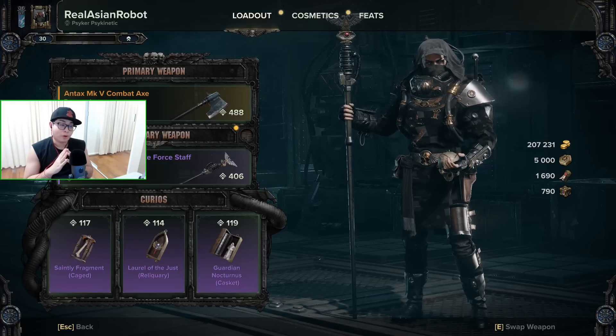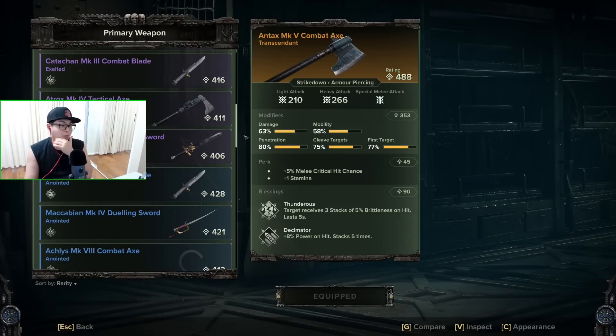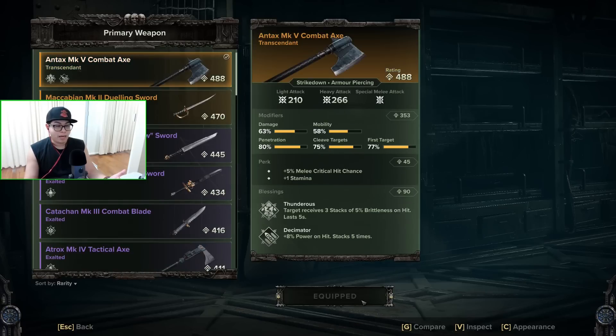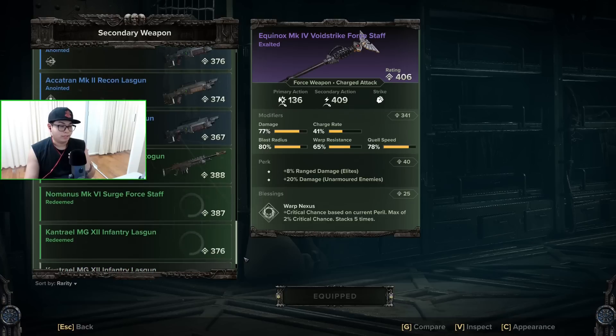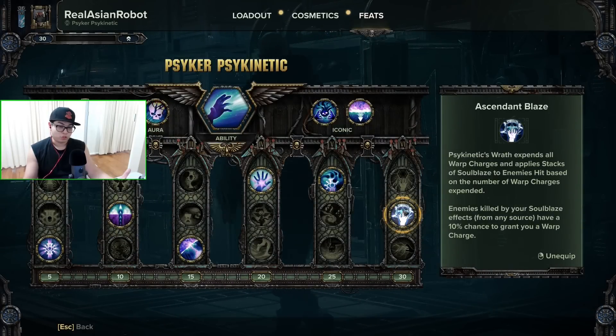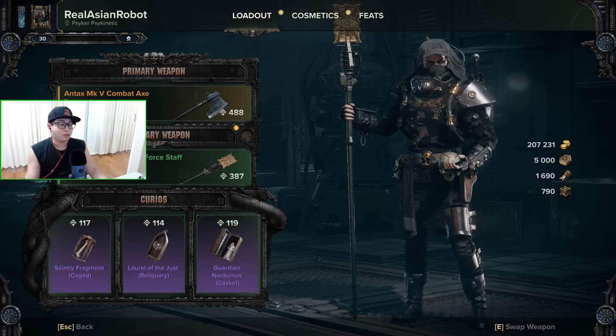For those of you who want to become better at DPS, you have to think about your loadout. For example, if I want to be an elite killer, I could go with the Antax Mark 4 Combat Axe and a Surge Staff. But then what's my horde clear? Maybe I manage that through feats instead — something like Ascendant Blaze, with various ways of gaining warp charges. That's how you configure your loadout if you really want to upgrade the kind of damage you deal.